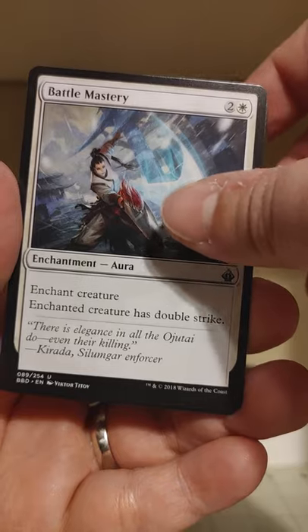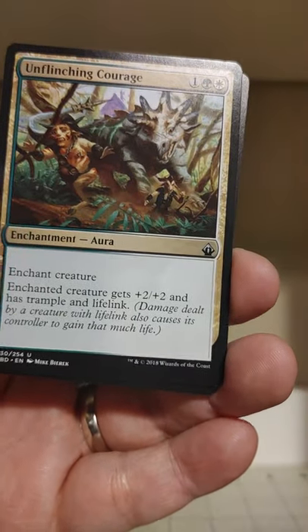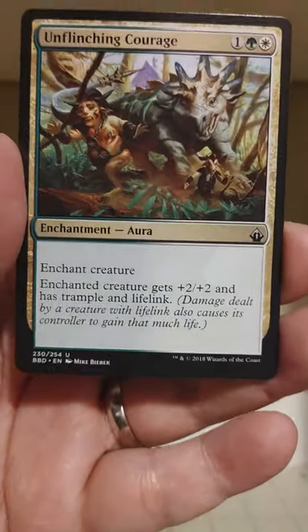Battle Mastery — enchanted creature has Double Strike. Double Strike is fun. And Unflinching Courage: plus two, plus two, Trample, and Lifelink. I like playing with Enchantments. Enchantments is my style of play right there.